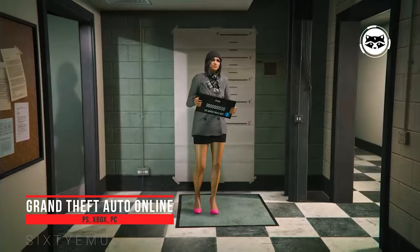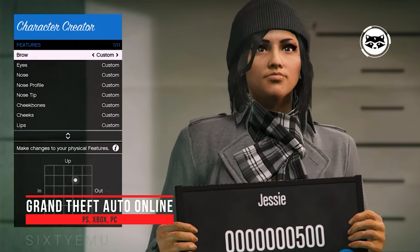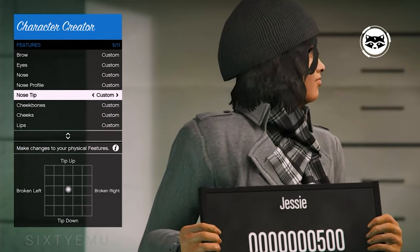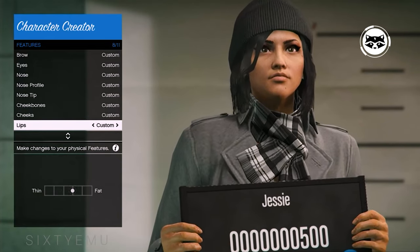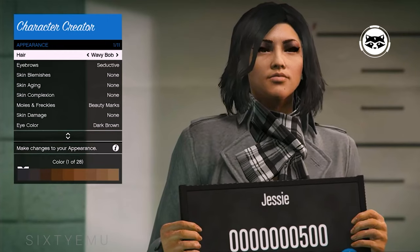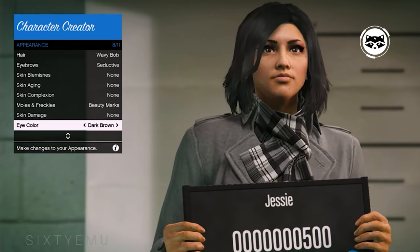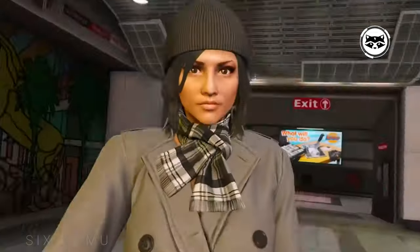Grand Theft Auto Online. The character editor in GTA Online is not the best — the appearance of the hero is determined not by sliders but by the genetic code of the parents. However, if you go to the hairdresser directly in the game, you can get stuck there for a long time sorting through stacks of beards, mustaches, hairstyles and tattoos. In the local store you will find a huge number of t-shirts, bandanas, leather jackets and other paraphernalia of a real bandit. The events of this online game unfold two months before the single-player campaign, with the same entertainment: shooting at cops, robbing shops, strip club visits, and street brawls.